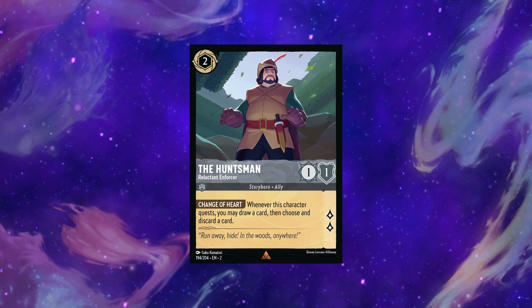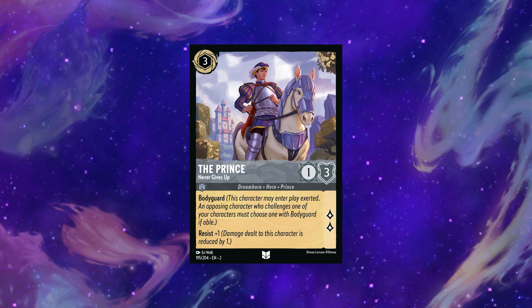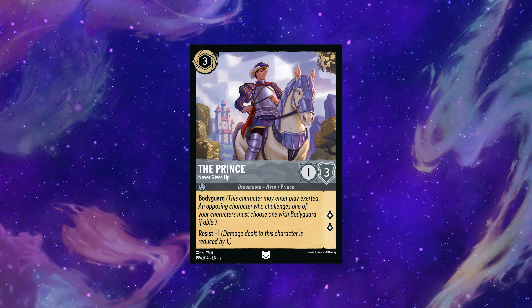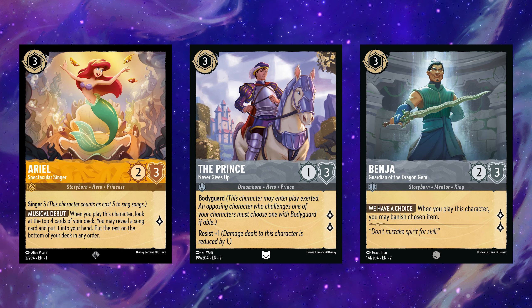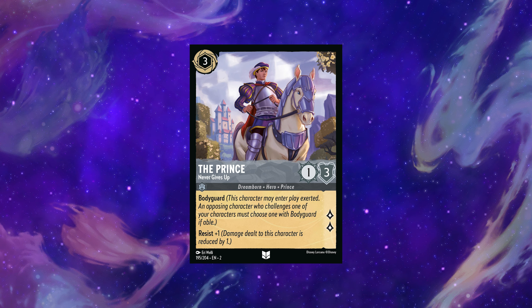The Huntsman is an inkable two-cost that quests for two. It's a fine option in aggressive decks and these draw-and-discard effects are always playable — he gets a bronze egg. The Prince is a cleanly designed bodyguard that can be annoying to get off the field. Steel Song is locked with Ariel and Benja on three, and I only see the Prince making the cut if the meta stops playing items.